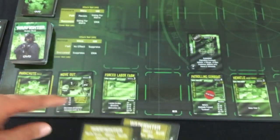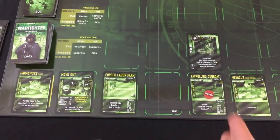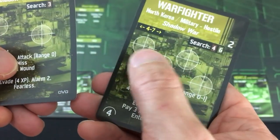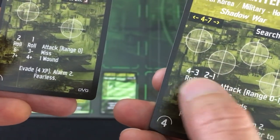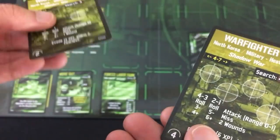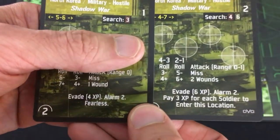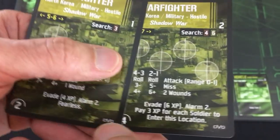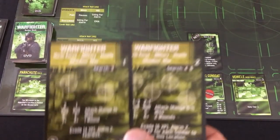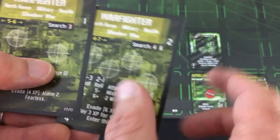These are their search values — if they only have one value it's range zero, meaning if you're in their space. If they have other values, they can actually look for you elsewhere, increasing your noise if you're within range. These are their reticles — basically how much health they have — and this is their attack information. The more that are uninjured or unsuppressed, the worse their attack will be. Pretty much every enemy has an evade value; if you have enough experience you can discard the enemy immediately. They all have an alarm value telling you how quickly they'll set off the alarm if they become aware of your presence. And they have different keywords — this guy's fearless, meaning he can't be suppressed.